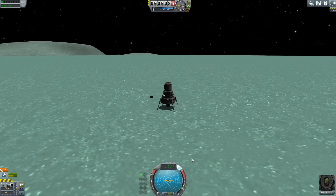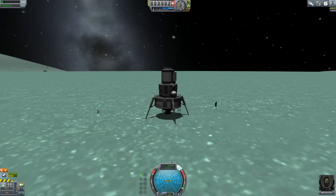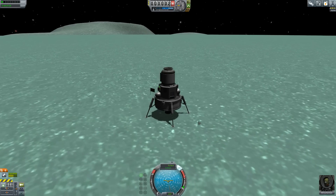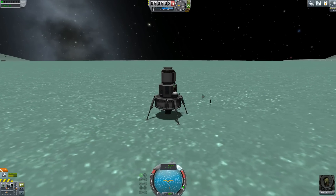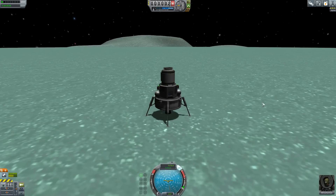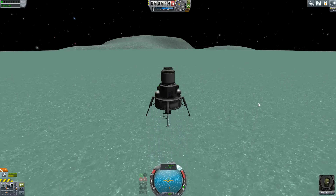We can turn SAS back on now that we're inside. I think we're going to take off — there's nothing else to stay here for. Let's lift off then. A little bit of thrust, 30% I think. Oh, look how easy she lifts off.